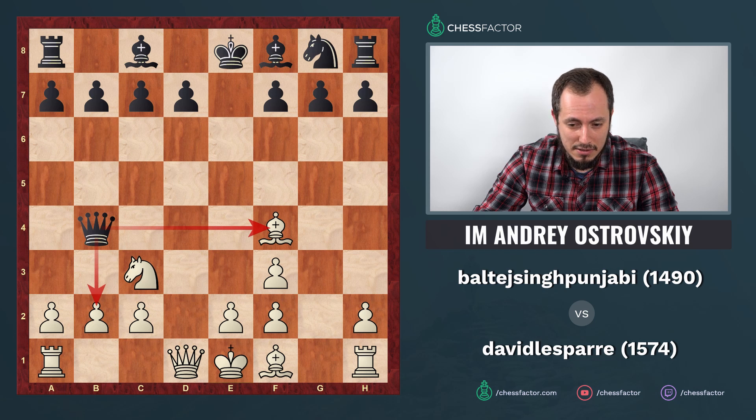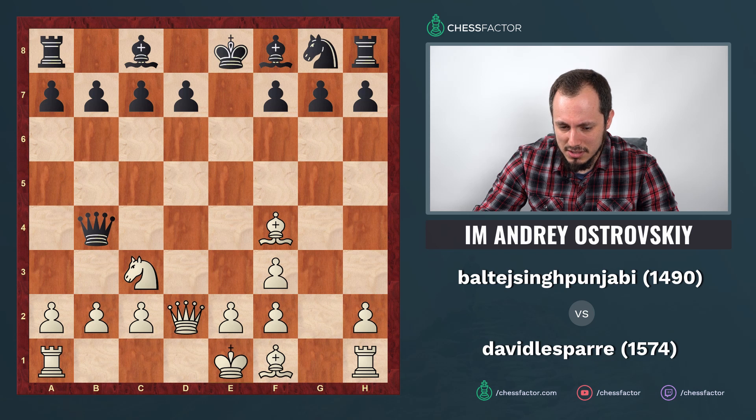The solution is quite natural. Black is doing nothing but moving the queen at the opening stage, which is definitely wrong — black is completely underdeveloped. White can simply play queen d2, protecting the bishop and preparing castling long. If black doesn't capture the pawn right now, white will just castle and black ends up having only moved the queen without developing any pieces.